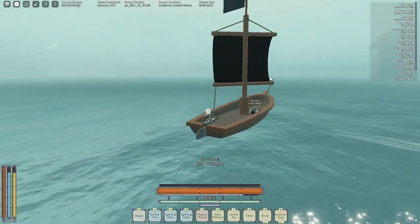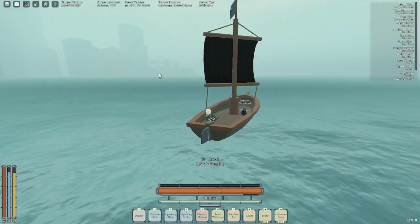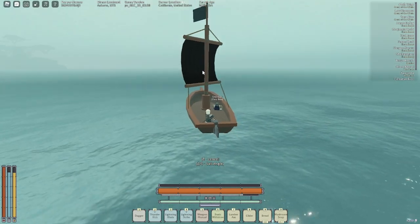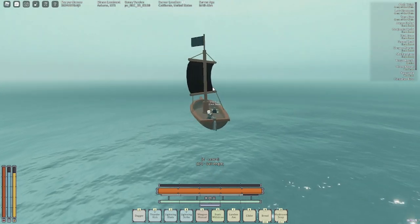Their loot is pretty good once you kill them. The island over there to the left is where you buy flintlocks and upgrade your magic. If you go to the second floor of the kingdom over there, there will be a guy in one of the rooms you can talk to in order to upgrade your magic.